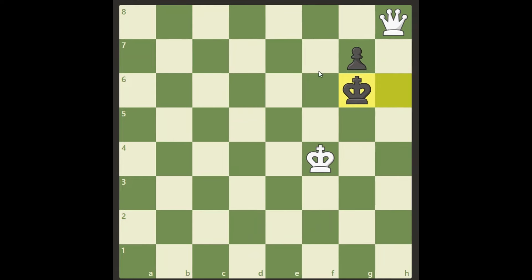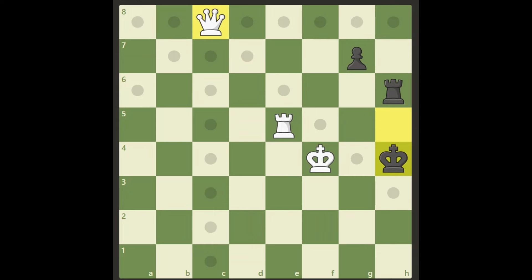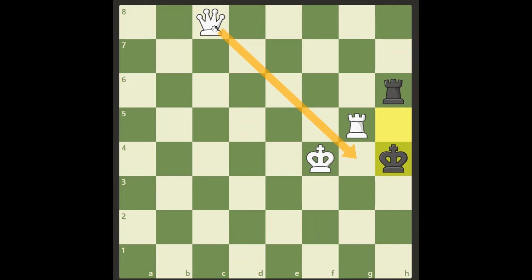So no, let's start over again. What about this check here? Same thing — if the king moves, we have checkmate with our queen, but the pawn will come to g5 giving us a check also. And when we take it, it's not checkmate; it will be checkmate next move, but that is three moves and not two.